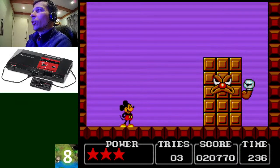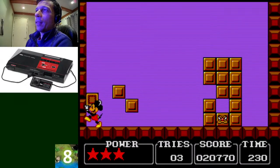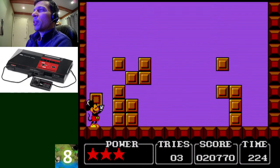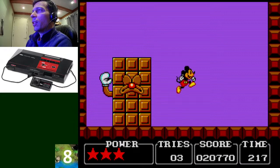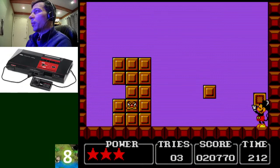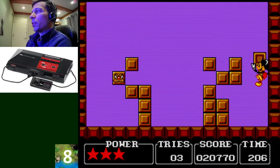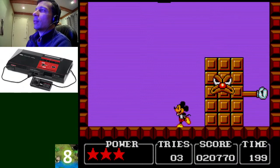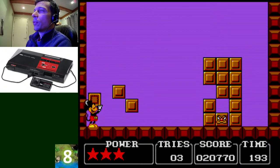We beat the candy boss — I didn't know how to kill him at first. You need to catch the chocolate remaining on the floor and throw it at his head quickly, because he comes fast. You have to hit him about four or five times. Very smart. This is my number 8: Castle of Illusion.